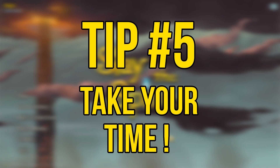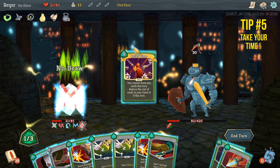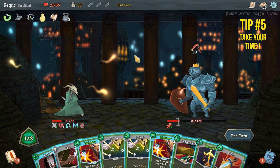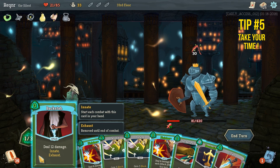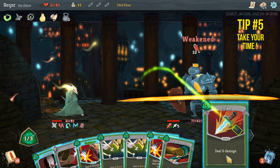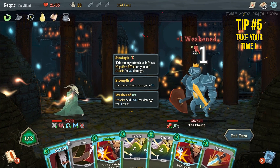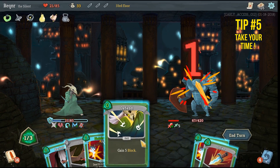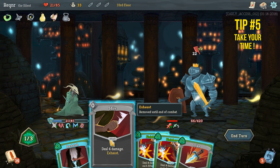Tip number five: take your time. I've saved the most important tip for last, as there really is no time limit in Slay the Spire, so you can take as long as you want each turn and sometimes it really pays off. Rushing into every battle will eventually end up with you regretting some of your decisions, so when a battle begins, take a moment to read the enemy's skills or modifiers so that they don't take you by surprise a couple of turns into the fight.